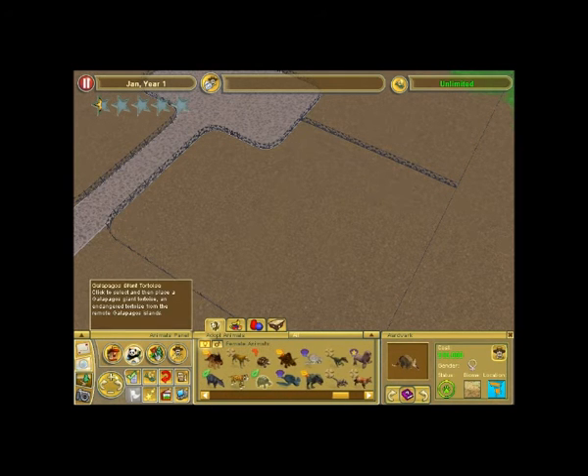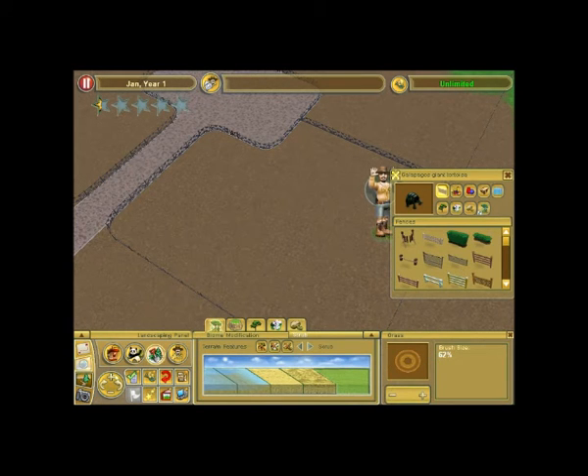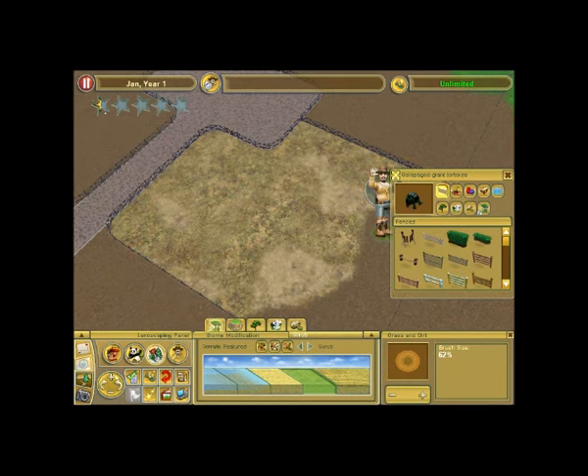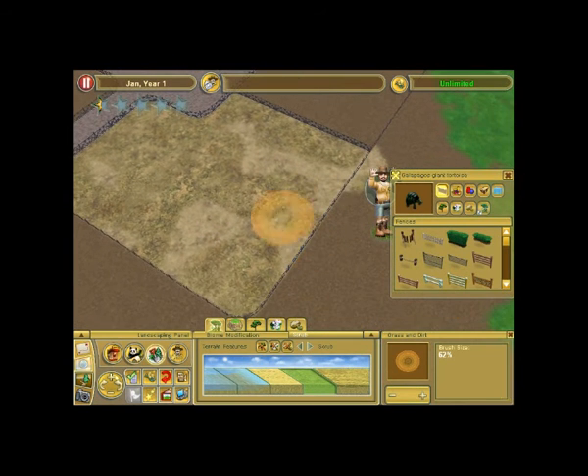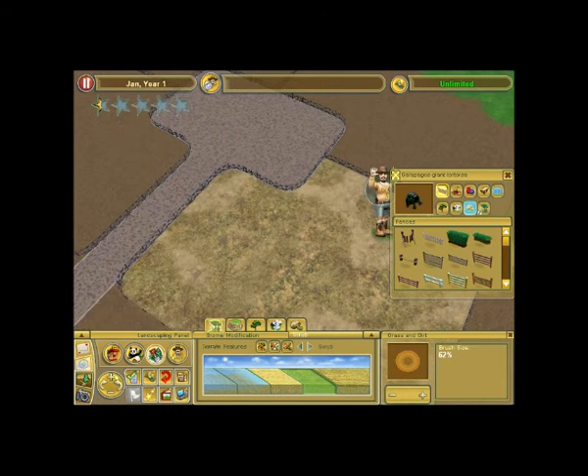There's a Galapagos giant tortoise! Is that Steve Irwin on the right? No, Steve Irwin didn't have a mustache — that's a beard. Oh, I remember in the first game that Steve Irwin was a cheat code! You'd get a special veterinarian. Seriously? Yes! That was so awesome. I want the Steve Irwin fit — it was better than the normal ones.